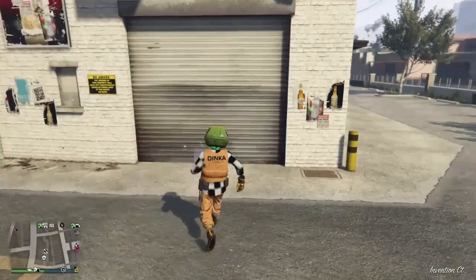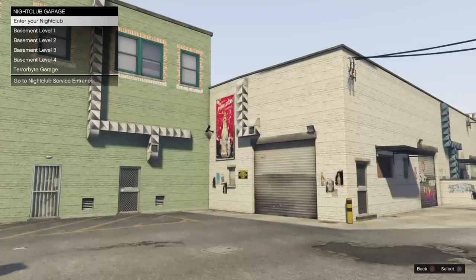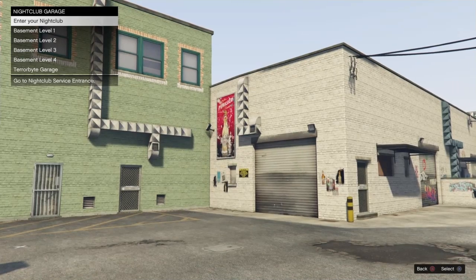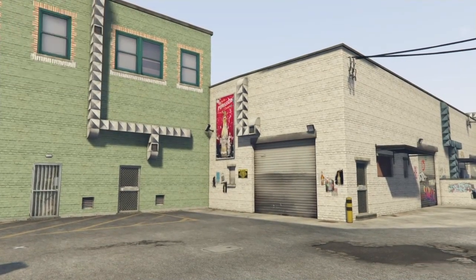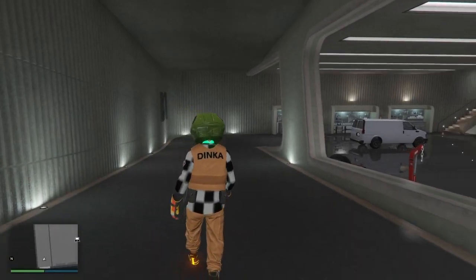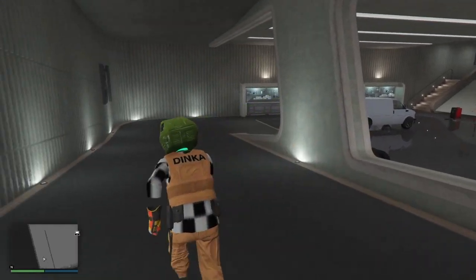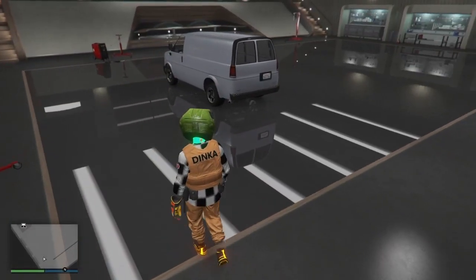What you want to do is make your way down to the dance club and go to basement level one — basement level one. You will need a Speedo Custom for this. Your nightclub actually comes with one, so you should be good there.